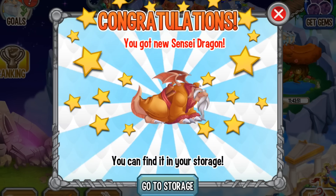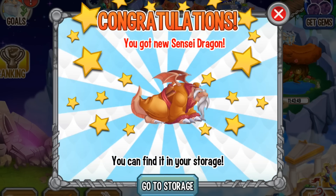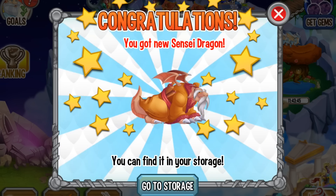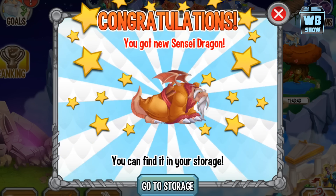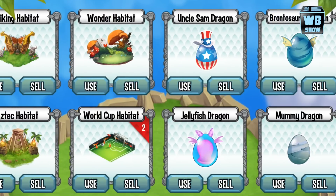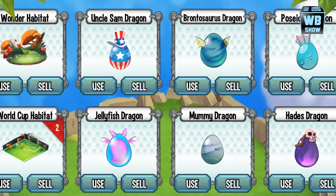We're finally done with the Japanese island with the Sensei Dragon here, as you can see we just got it. Let's go into storage. You may have noticed he's a big grown adult — apparently there's no baby form.